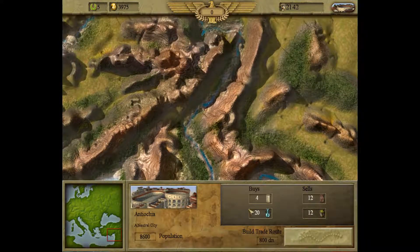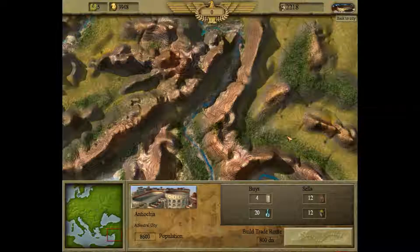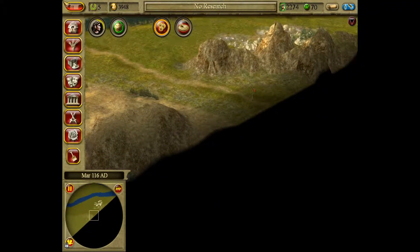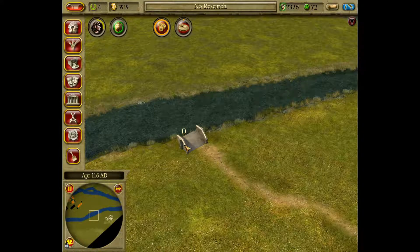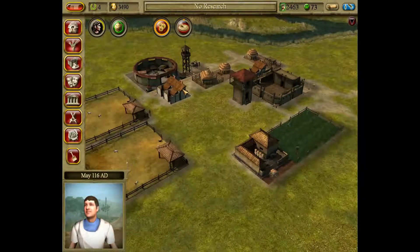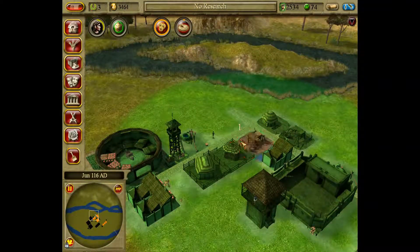So Antioch - we can sell linens and glassware, we can buy wood and olive oil. I have a feeling we're going to have a lot of trade. Citizens wish to deliver goods to a warehouse - we should build one soon. Let's first get a bridge so we can get trading going. City happiness is rising. Wow, this is a chaotic setup.